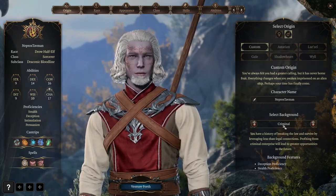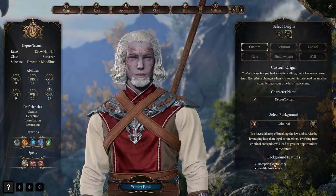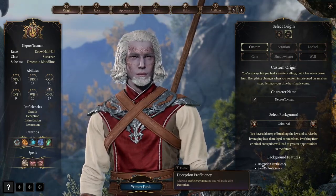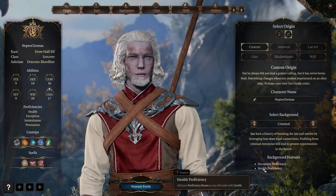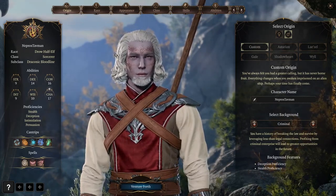For the background they suggested Criminal, because it gives Stealth proficiency which can help in some situations in combat — you can get advantage on your attacks. I don't disagree with that at all, so I'm going to stick with what they suggested, which also gives us proficiency in Deception.